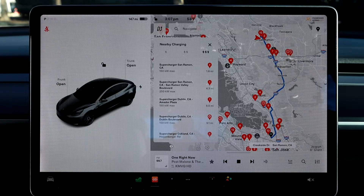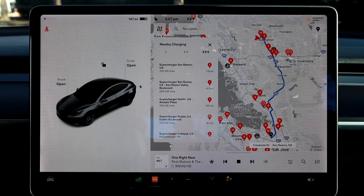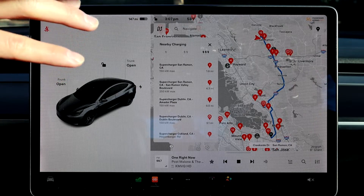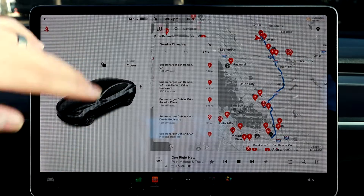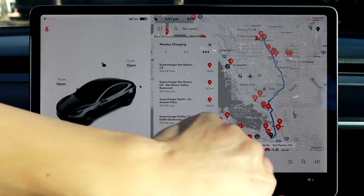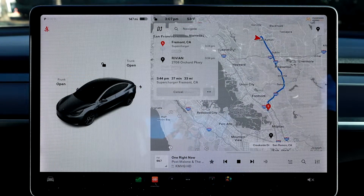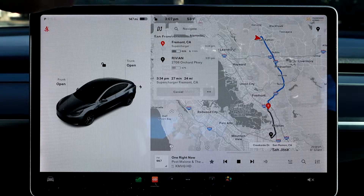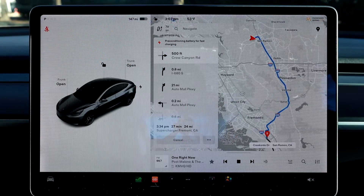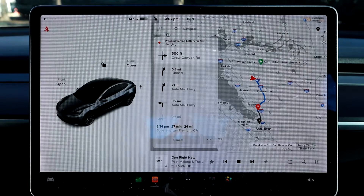You're pretty much adding a waypoint at this point to add the supercharger, if it's not coming up as part of the destination because you have enough charge. I have a separate video on how to work the waypoints on the new software 11, so I'll link you guys to that. Let's just pretend we want to go to this one down here in Fremont, that's sort of on the way. So if you hit it and hit Add, it'll add the supercharger stop to your drive and then head back down to Rivian after. So that's how you do that — that's where the supercharger information went.